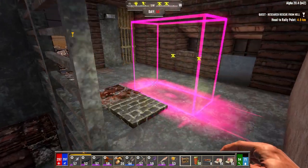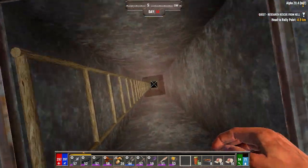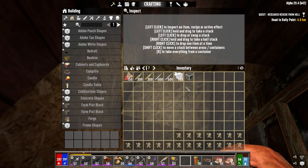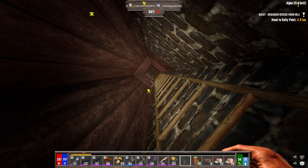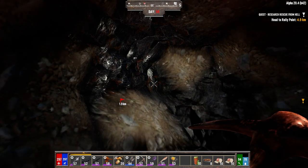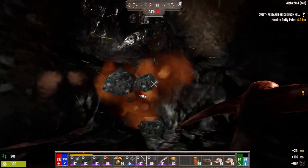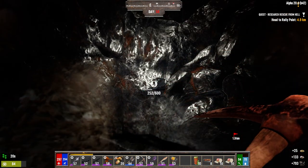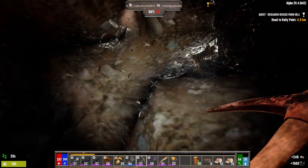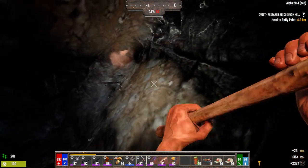I think what I'll do is I'll just put the land claim block down below in the mine. Let's get some stuff fixed. Let me take this block out. I'm going to let this sit like this tonight to see if anything actually glitches underneath here — I'm interested to see if they will or not.